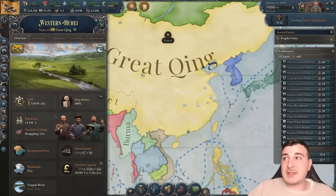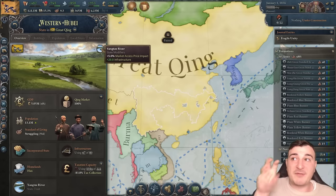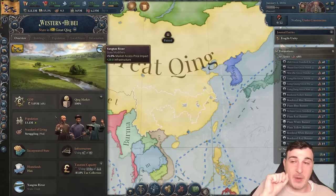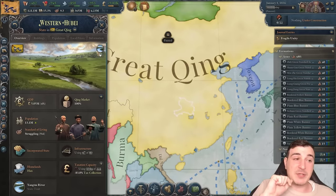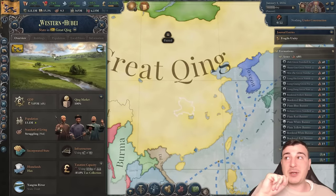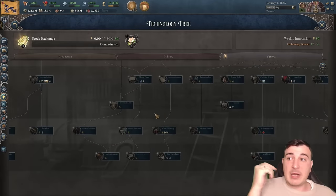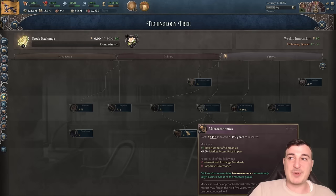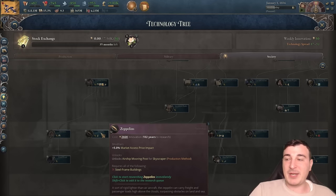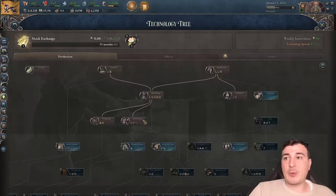There are also provinces that increase our MAPPY — for example, areas around the Yangtze River have an extra 5% MAPPY and 20% infrastructure from the Yangtze River modifier, so these areas will be of really high value when building, especially early in the campaign. Later we can get macroeconomics for another 5% MAPPY and the zeppelin for another 5% MAPPY, but we have a long way to go until then.